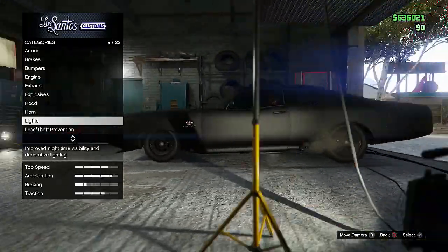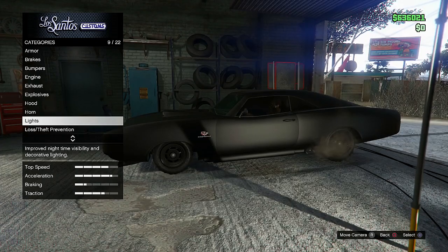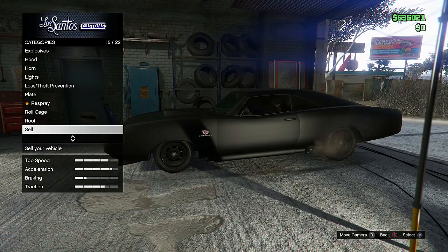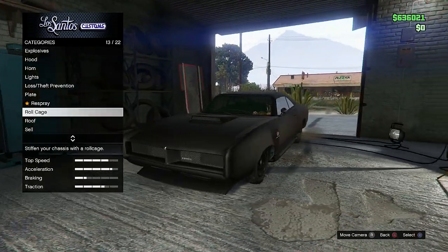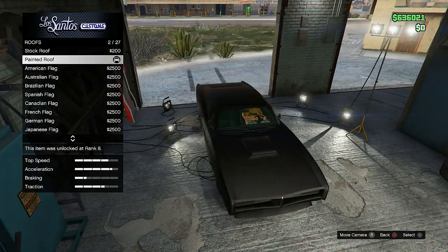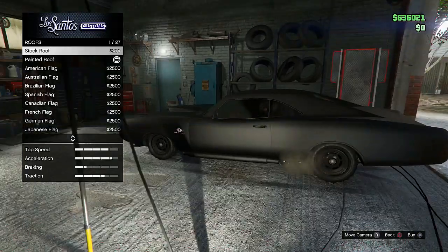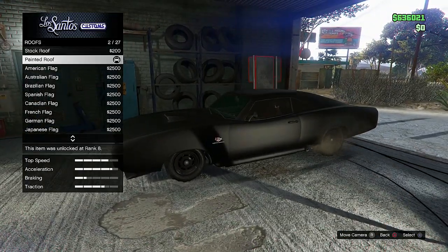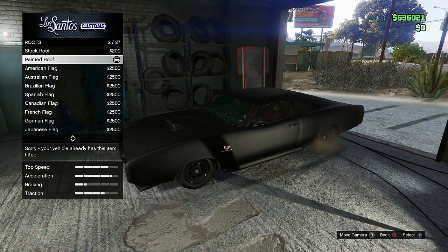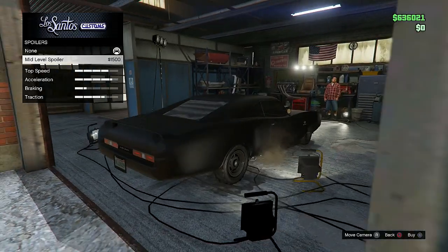The next thing I want to show is that I should have put on neon lights, but since I was wanting to make it look like the Dukes O'Death, I didn't really want to add them — but you guys can customize it the way you want with neon lights. I didn't put on a roll cage either, since I was going for the Dukes O'Death look. For the roof, I did put the painted roof on there. The stock doesn't look much different on a black car, but if you put on the painted roof it looks way better than just the stock roof.